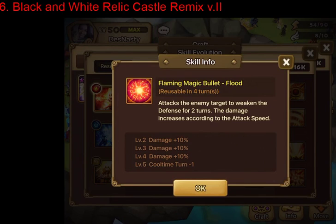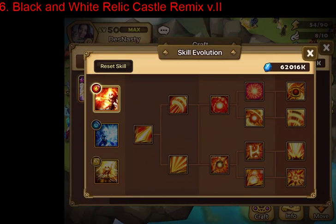I would generally always pick Flood because it scales with attack speed, which is already a nice damage boost and is good in all situations. Accelerate doesn't always perform to its maximum potential, especially if you're running violent. If you're going for speed scaling on the first ability already, it makes sense to pick speed scaling on the second ability too.